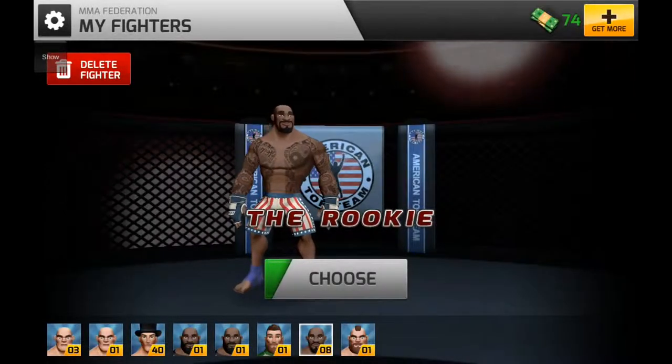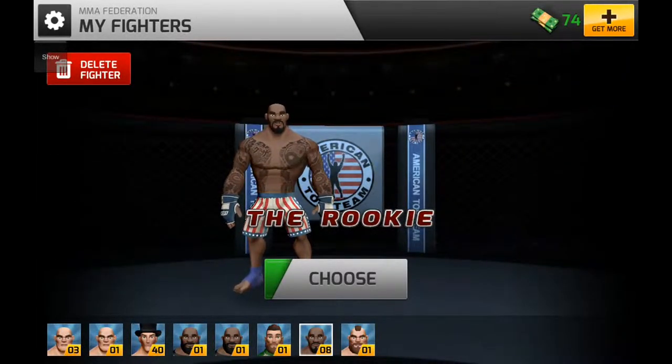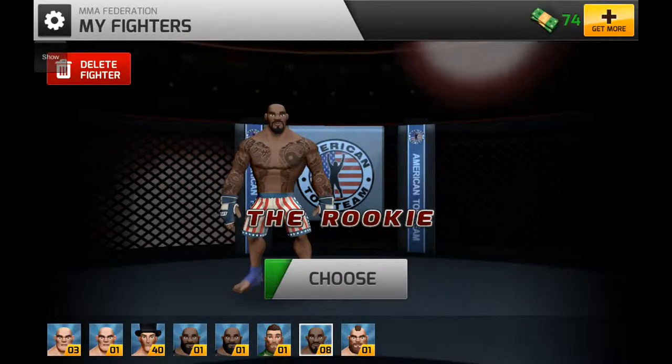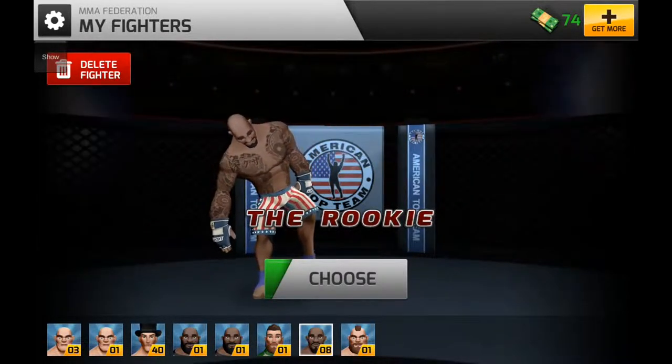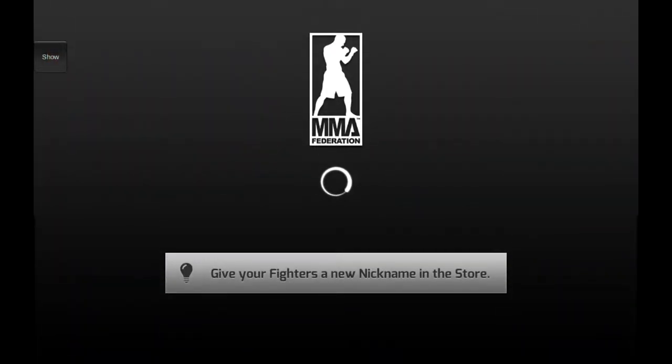Hey, what's up guys, it's Jay here from 360 Studios, and today we'll be having a look at the discipline of boxing. Let's choose our little boxer dude here who fights out of American Top Team, press choose, and we will be presented with the American Top Team gym in all its full lovely American glory.